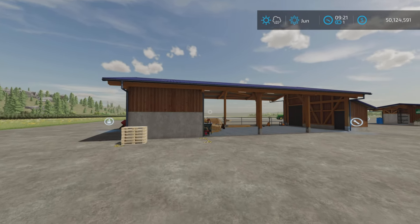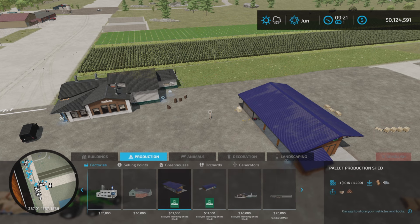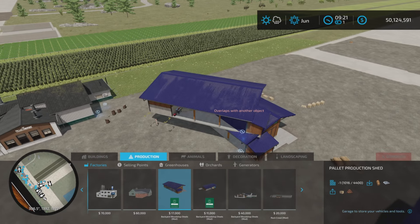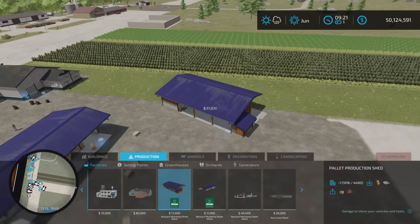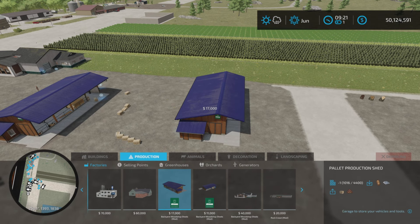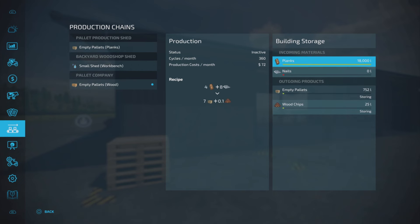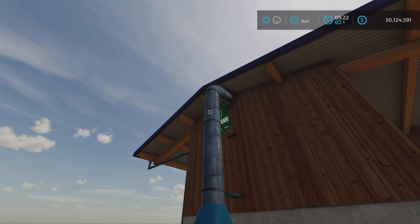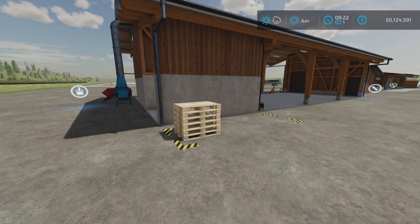Let's move on to the next production in this chain. It is a chain of productions. This is the pallet production shed, where you take some of the products made in your sawmill/pallet factory. It's very confusing — they're all called pallet factories but only one actually makes pallets. This one takes planks and nails and produces empty pallets and wood chips. It has an enormous appetite for nails.